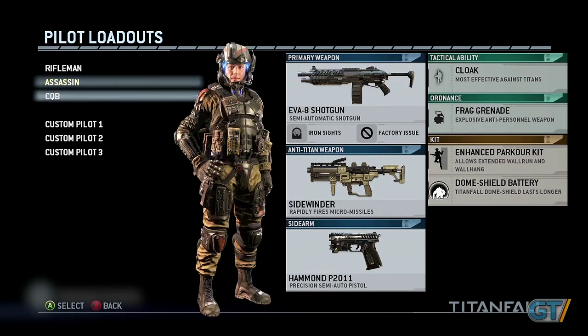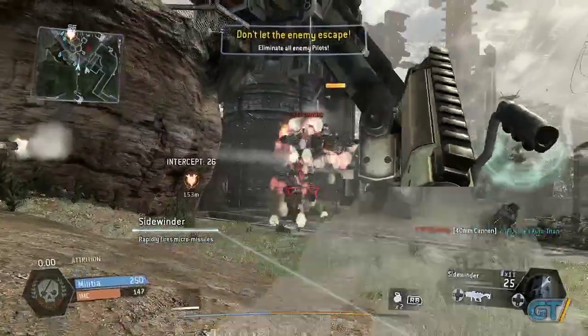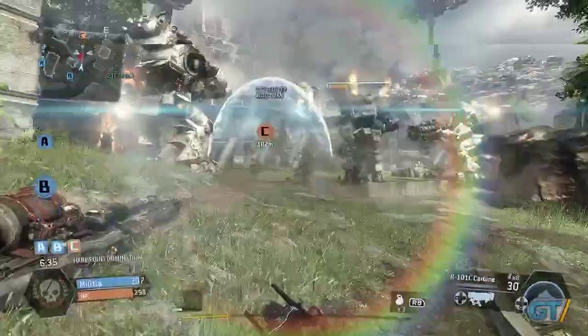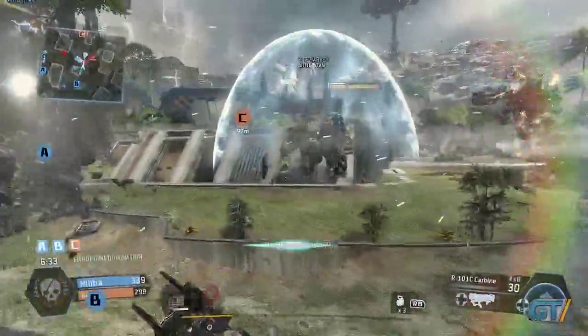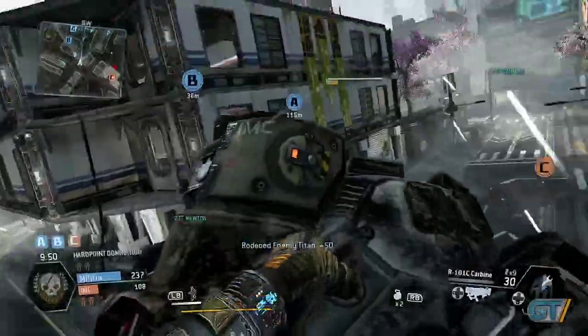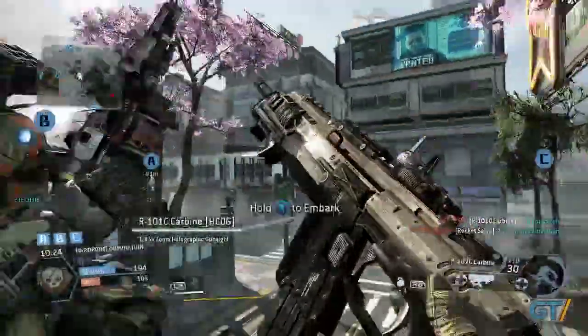Then there's the Pilot, who you'll be playing as at the start of almost every match. Sure, the Titans are the star of the show; however, pilots are carefully balanced to be effective anti-Titan weapons, quickly traversing the battlefield while in between Titanfalls. Although they're squishy, they're highly maneuverable and can jump on the back of a Titan to directly attack its core, baiting enemy pilots to come out and engage.